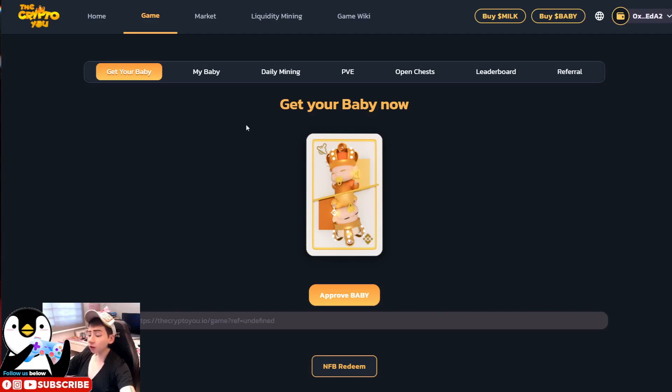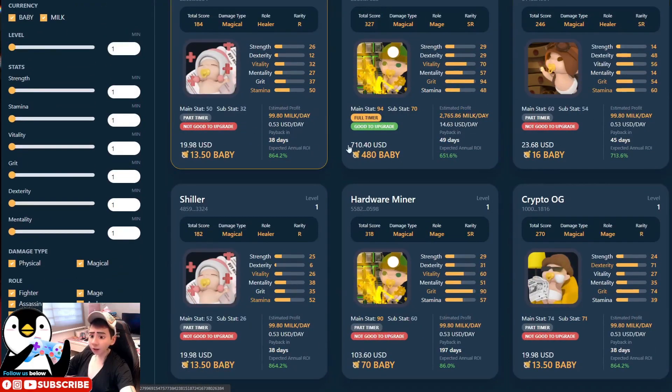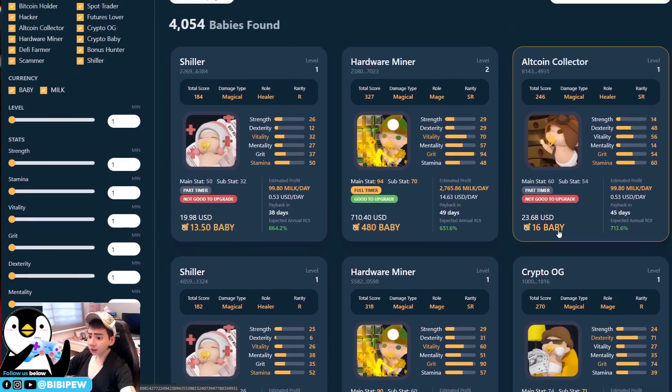For example, since PVE launches tomorrow and you want one eligible and two non-eligible babies, you can go to the Baby Finder to filter what you need. For 50 BABY tokens, you could mint one new baby with random attributes, or alternatively buy three non-eligible (part-timer) babies using that same amount, and send them to PVE. This website is helpful, but this is not financial advice — do your own research.